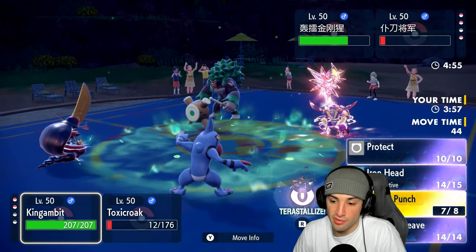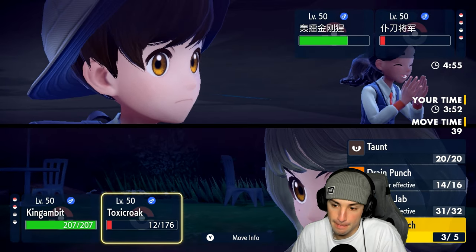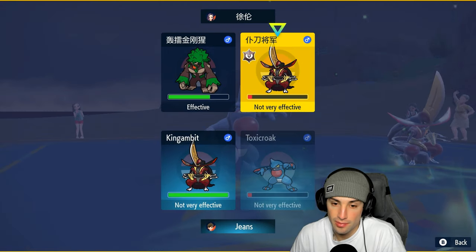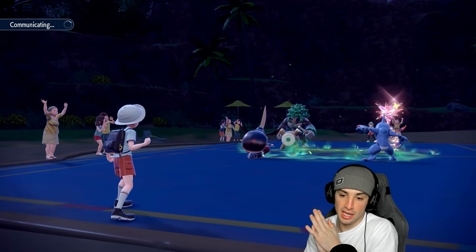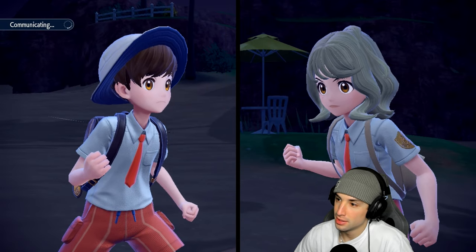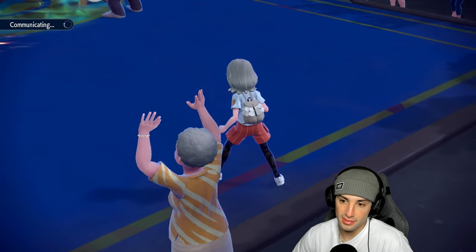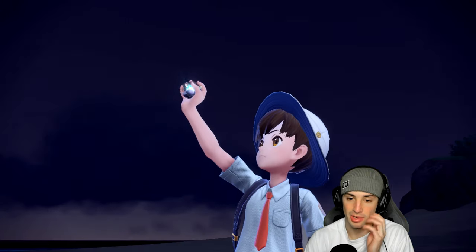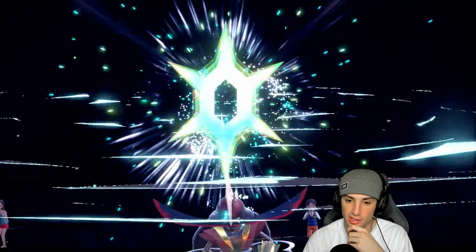I want to Terastalize and Kowtow Cleave to get the KO. I go for Sucker Punch but they protect. This is just awful for me. This was one of those matches where I was just in my head — got all Pokemon down to one HP, just trying to predict Sucker Punches because if I didn't, Palmat could Close Combat and take Kingambit. Honestly, both sides played this one weird. I should have just stuck with my gut and Kowtow Cleaved, but I was scared of Close Combats flying through.